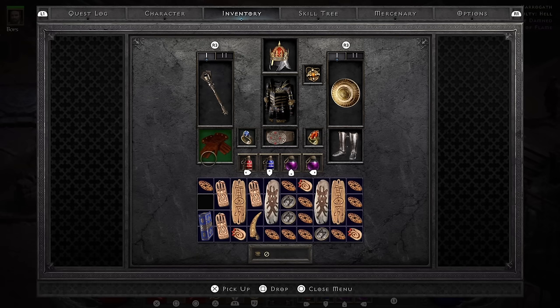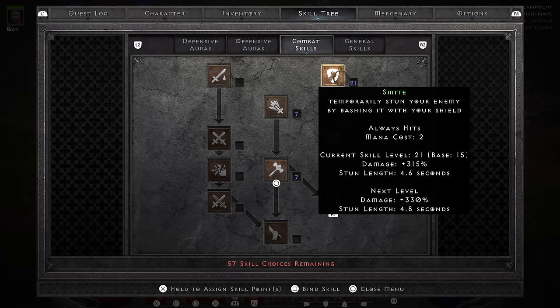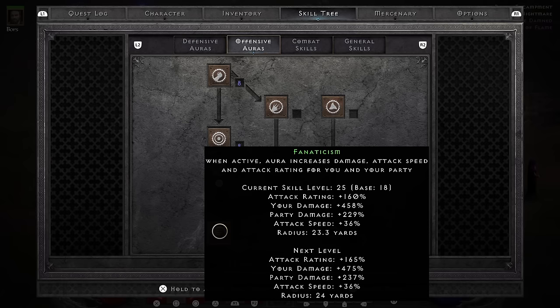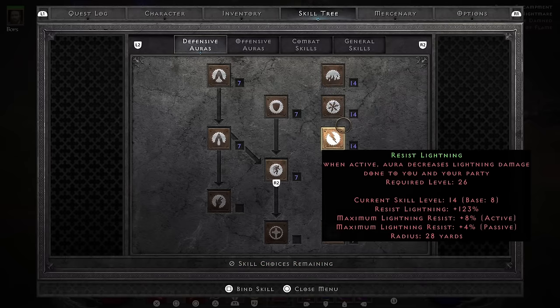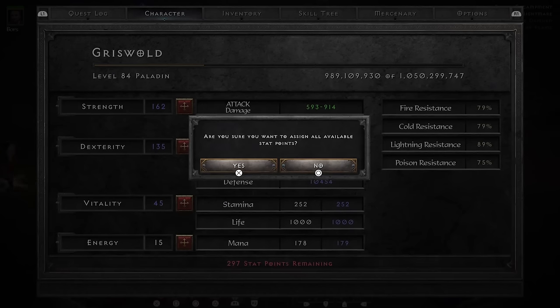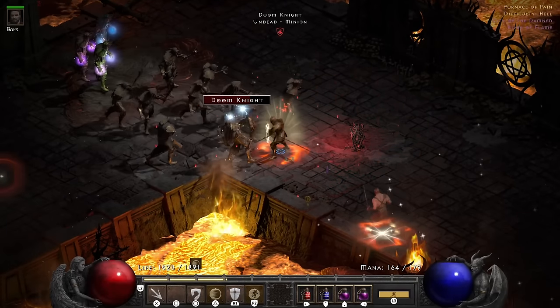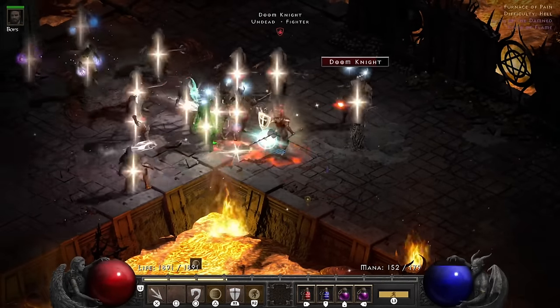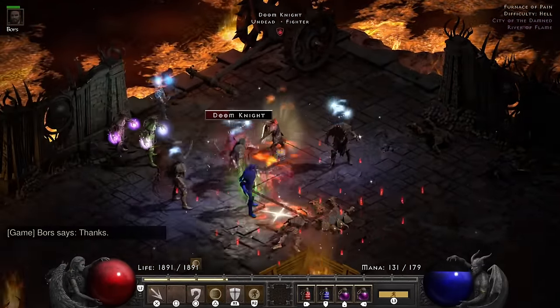I end up socketing perfect rubies in the helmet, Ist runes in the weapons, perfect diamonds in the shield, and two Ort runes plus a perfect ruby in the armor, because I wanted to hit 300 lightning resist for Mephisto. I also muled over a bunch of charms with some life and resistances. My goal was at least 300 resist all — very doable with the set, since you have 50 from the set alone, and three perfect diamonds in the shield nets you another huge chunk. This is my setup at level 84, spec'd into a Smiter.